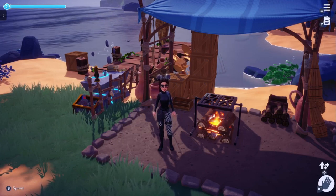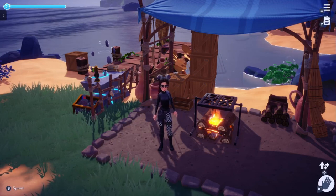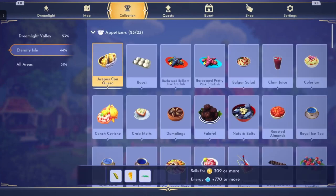Pass through Eternity Isle. If you would like to see the other two videos on the appetizers that I have done, you can go check them out in the playlist in the description below. If you go to the Collections tab, make sure you are on the Eternity Isle tab, and then go over to Meals — you will see there are 23 new appetizers.